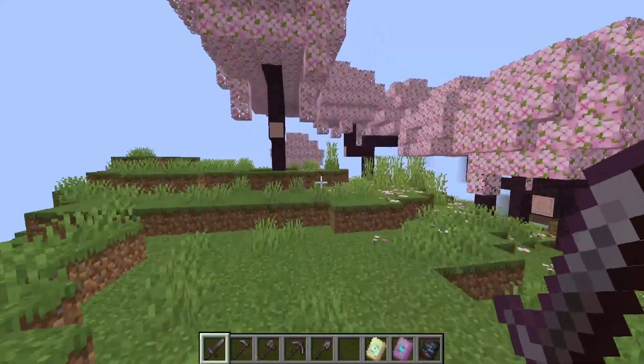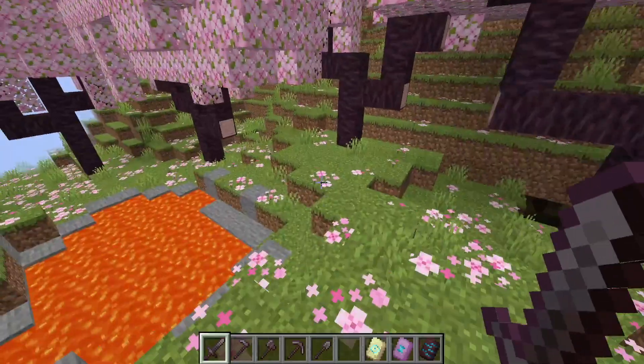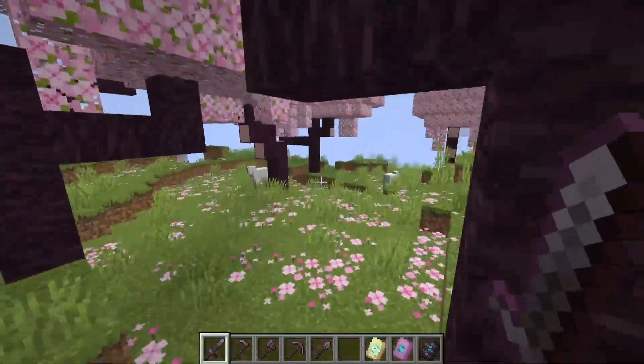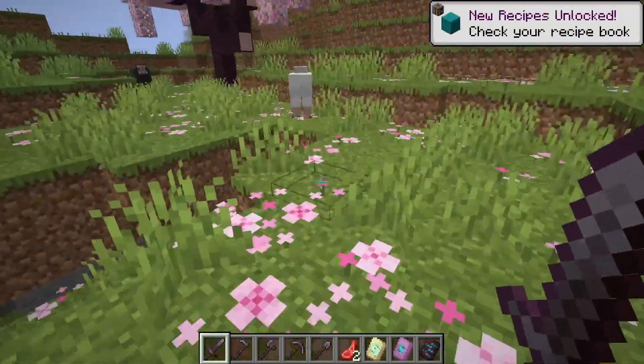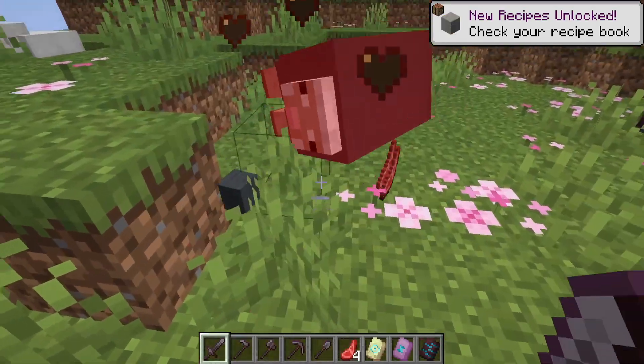The cherry blossom biome is not only aesthetically pleasing, but it also offers some unique features. The biome is home to some adorable mobs like pigs, sheep, and bees, who are attracted to the cherry blossom trees. You can also collect cherry tree saplings and create a full woodset, and even craft new hanging signs to add to your builds.